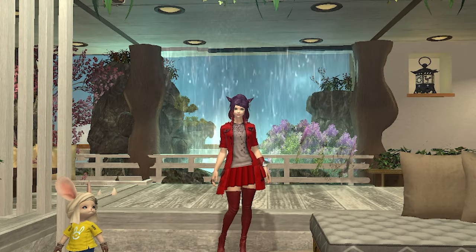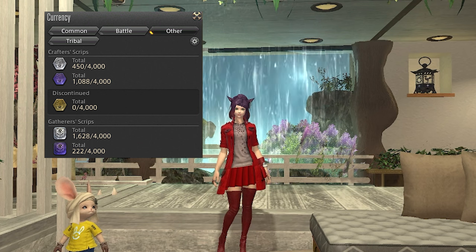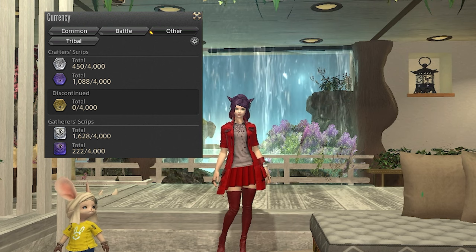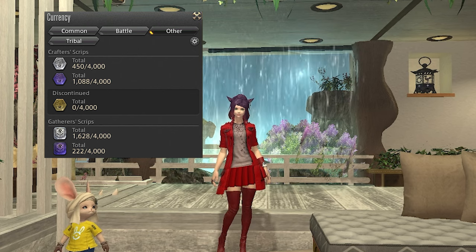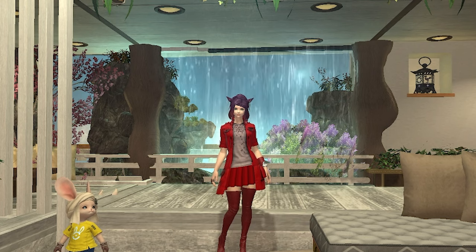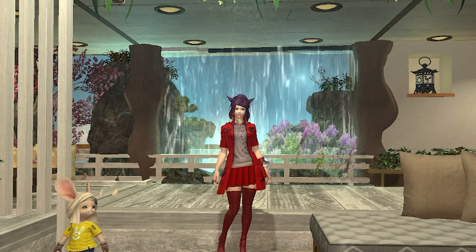This leaves me with my white and purple scripts for both crafting and gathering. At this point almost everything you can buy with scripts is worthless. We'll be receiving new script colors in Dawn Trail, and we'll be able to convert these old scripts into whatever the new white type will be. But you'll be earning quite a lot very easily at the beginning of the expansion while leveling, so I don't find it necessary to max them out just to convert them.